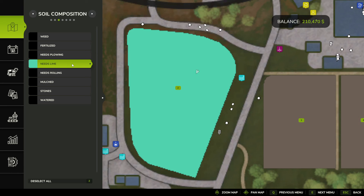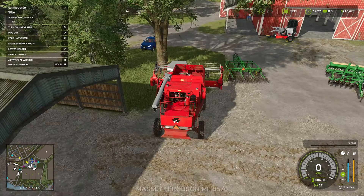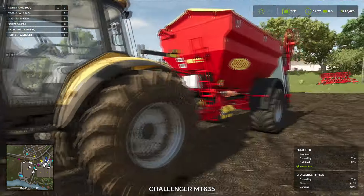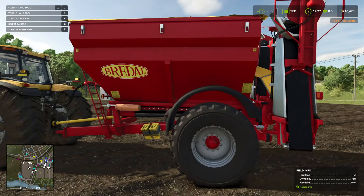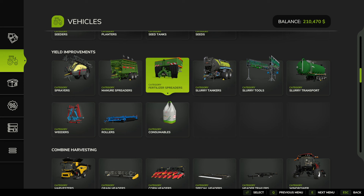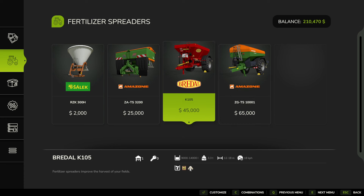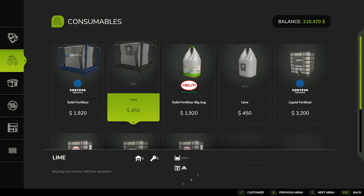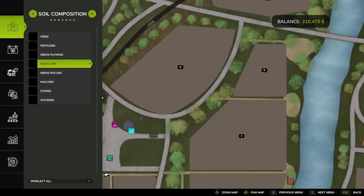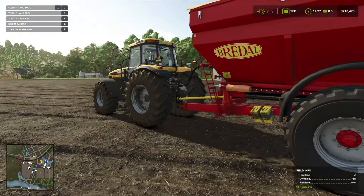All the rocks are picked up and we can now move on to liming. Click on Needs Lime — we can see it does need some lime. I got this lime spreader here. You're going to find it in Yield Improvements under Fertilizer Spreaders. You really got to look for this lime icon. Then go to Consumables and buy lime to fill it up. You can fill it up at the shop, or take the lime over to your farm and fill it up there.